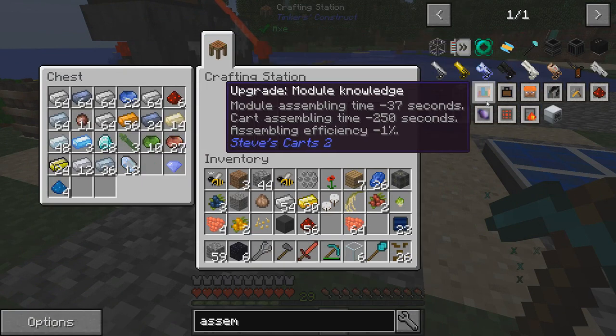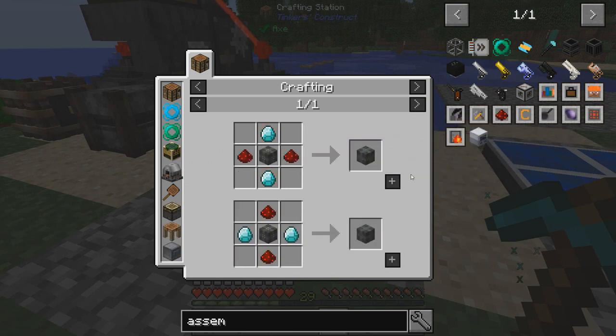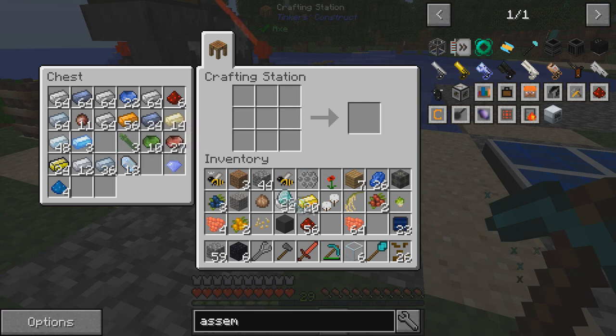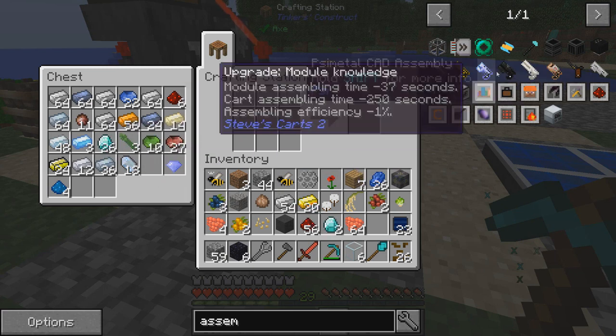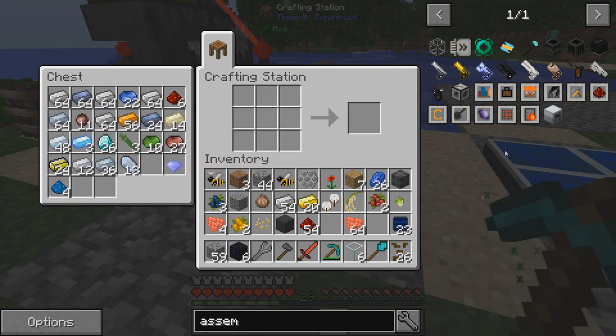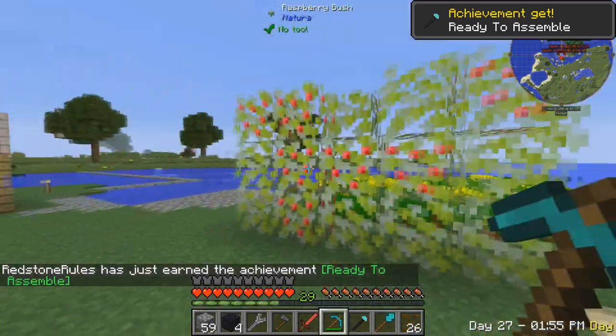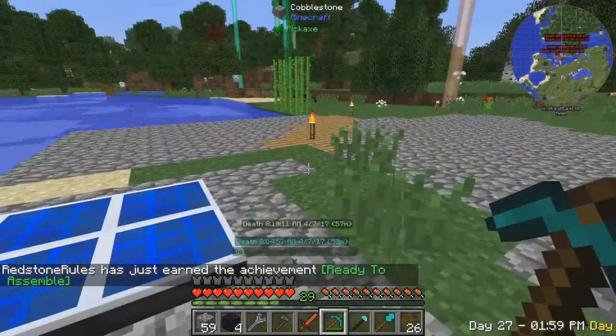With this obsidian we can make this - it's a tier 2. Missing two diamonds - yeah. Really simply. There we go - that is our assembler! So now we just need more parts.